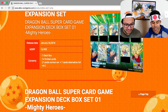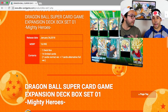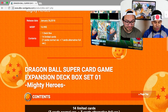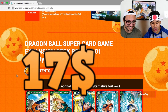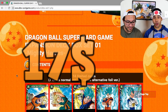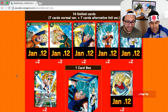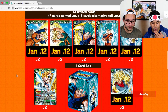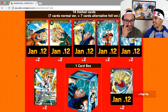The expansion set is called the Mighty Hero. There are two sets: the evil ones — the villains — and the hero version, the superheroes right here. It's $17, not too expensive. You get one deck box, 14 limited cards, seven cards from the normal version, and seven alternative foil cards.